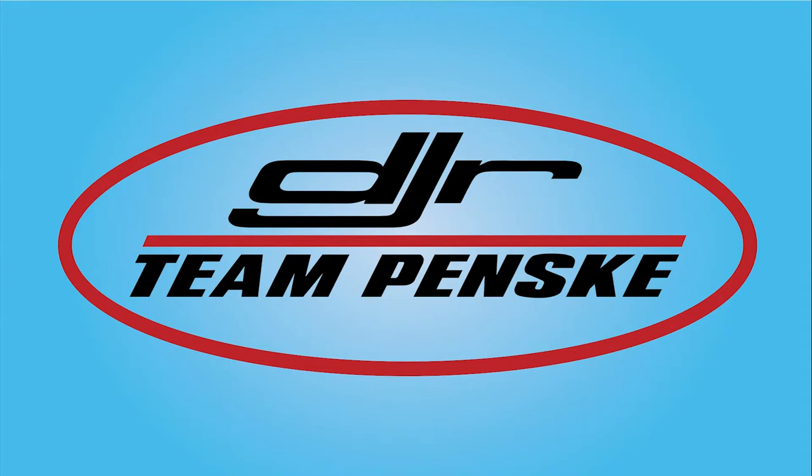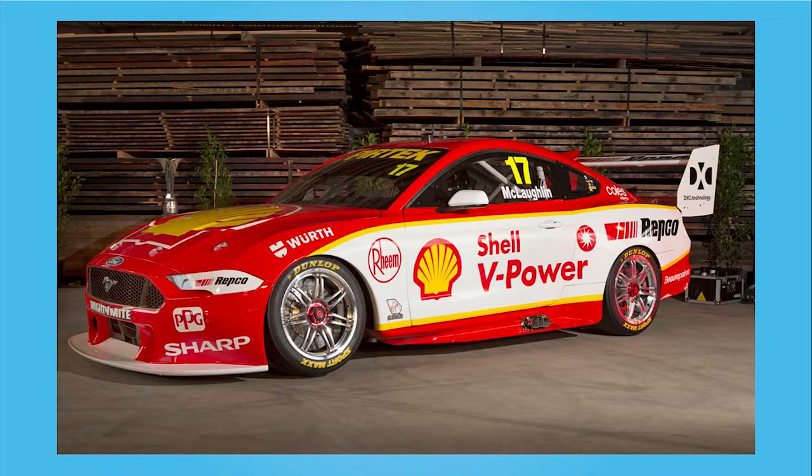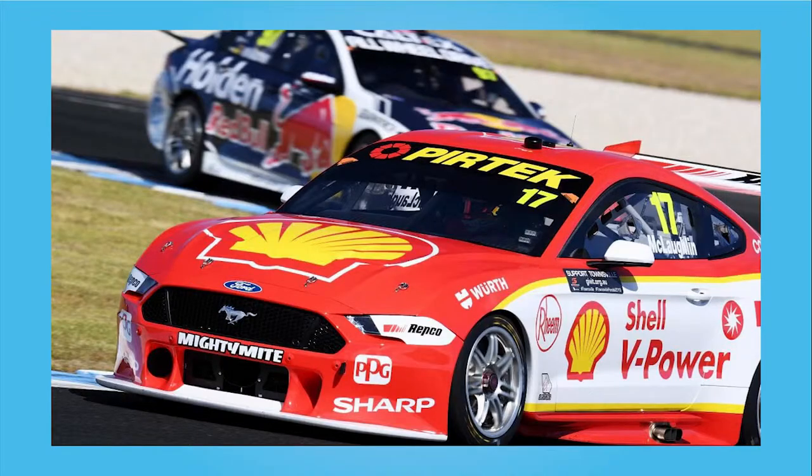Next is Dick Johnson Racing Penske — not easy to say, so everyone just calls them DJR Penske, or just DJR. This is the first major team on our overview to run with Fords, and new to 2019 will be the Ford Mustang. Their drivers are Fabian Coulthard, who needs to perform well this year after a pretty shocking 2018, and current star Scott McLaughlin, the 2018 champion. This is the major competitor to Red Bull, and the new Mustang means this is a battle you will want to keep an eye on.